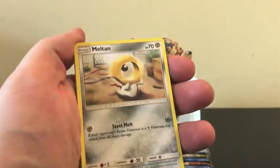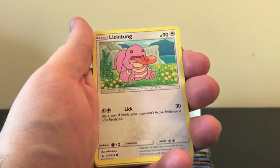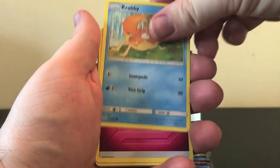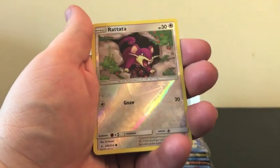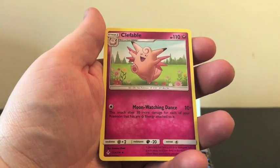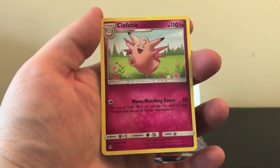Starting off we have Meltan, Spearow, Lickitung, Litten, Krabby, Fairy Energy, Graveler, Hitmonta, Chattat, Reverse Holo, and our Rare is another regular Rare — Clefable.